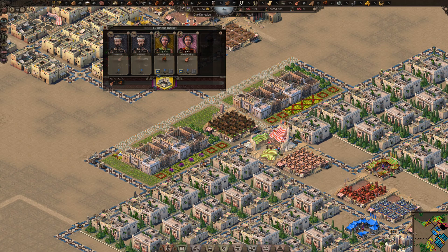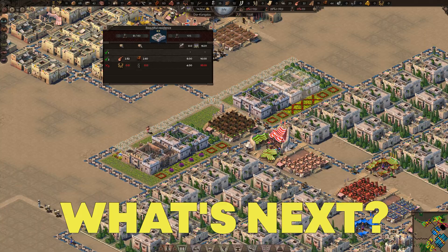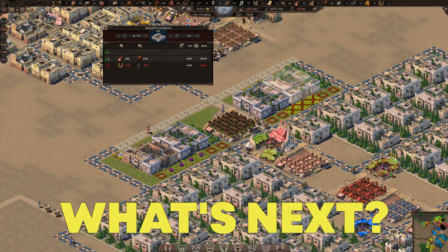Once distributors drop off furniture and meat and appeal goes up past 16 points, aristocrats will finally move in. You might be wondering what it will take to level these folks to their maximum level — well, I will leave this for one of my future videos. Thank you for watching and happy gaming!